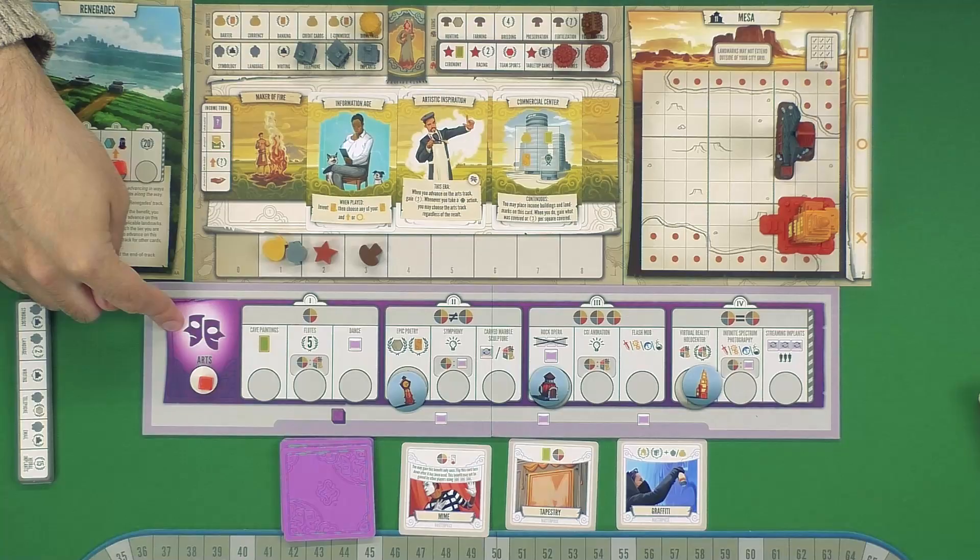There really are, I think, two kinds of expansions — there's the expansions that are just more of the same, and the expansions that add a new rule set, a new thing. And this is definitely that — it's taken up more table space.